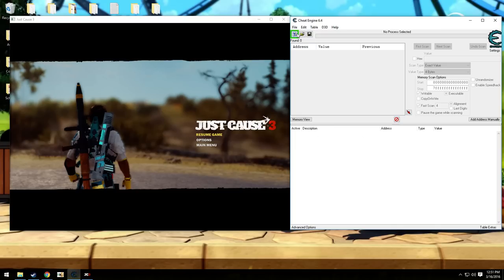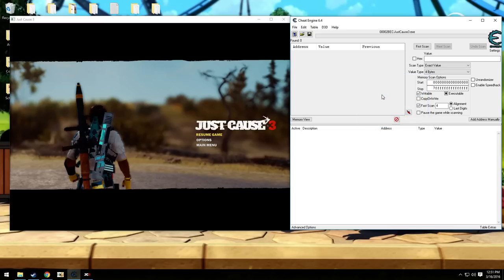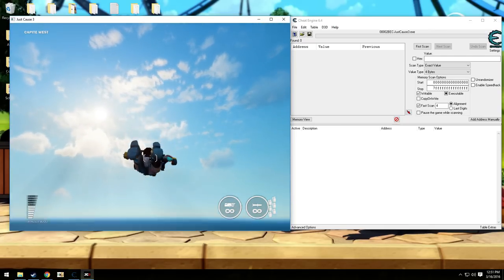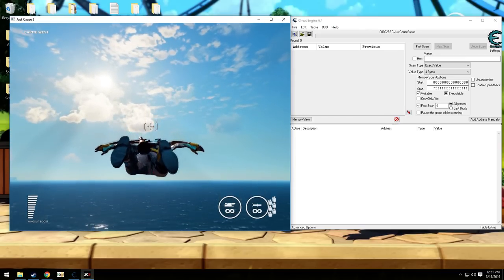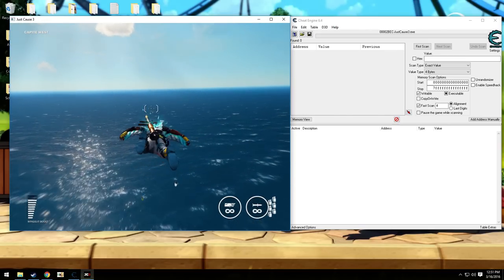When using Cheat Engine, you need to click this button here to link into a process. We're going to go ahead and choose Just Cause. Then basically use these search values to find a value you're looking for, which you can then lock or set to whatever you want. What we're going to be doing is setting the value to the wingsuit boost level.